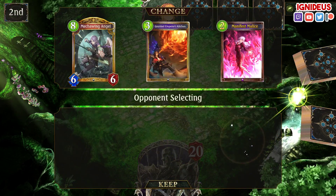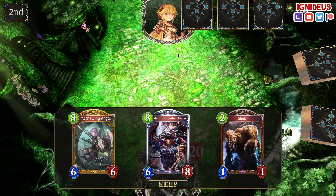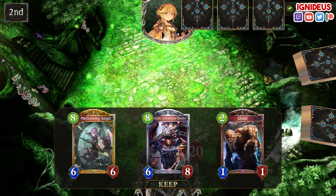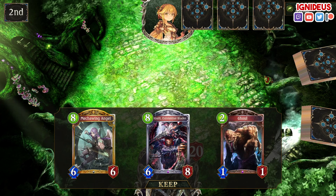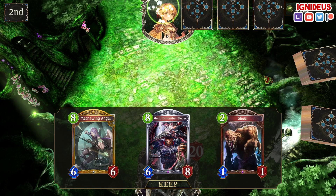I'm going to try and mulligan aggressively for my combo pieces. I didn't get it, but I did get Mecha Wing Angel with Ghoul and Guild, so it's a good source of draw. This is going to be Control Forest, which is really just Roach in disguise, which means that I really want to get to my Hades as quickly as humanly possible. I also still have to play this deck — it's on my list.